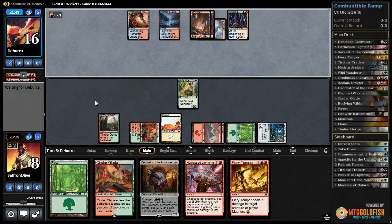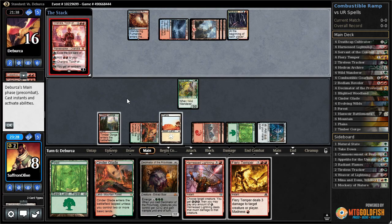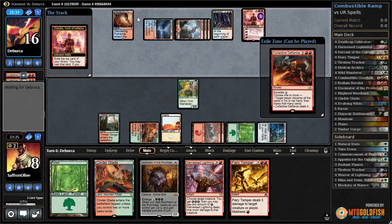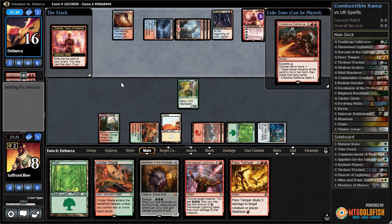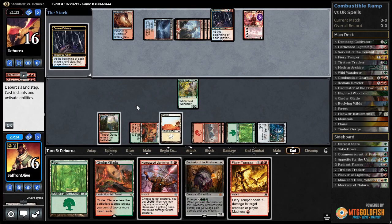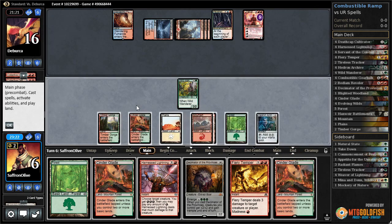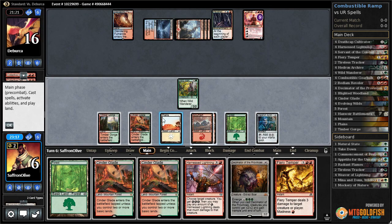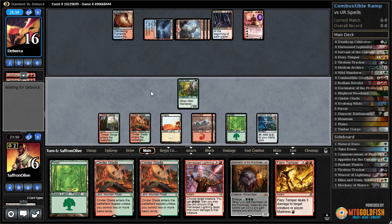I feel like we're running out of time here with the amount of burn. Another Collective Defiance? A Chandra - okay, opponent taps out for Chandra. There's another Collective Defiance, puts us down to six. We are close but just a tiny bit short on damage. We draw another land - two, three, four, five, six, seven, eight. We didn't even draw anything. We've got to attack Chandra.